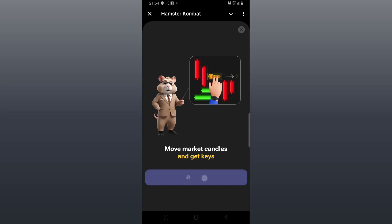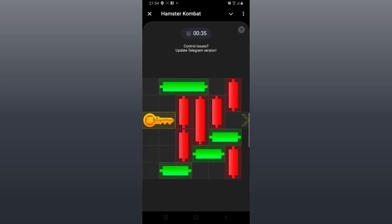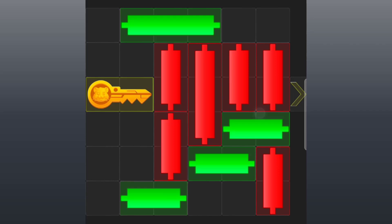Here is the game. The first candle to move is a short red candle at the top right corner. Slide it all the way down. Now, the next candle to move is the long green candle at the top. Slide to the right.